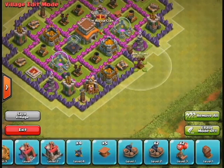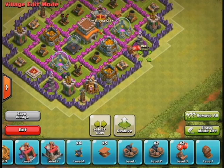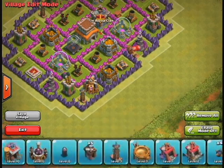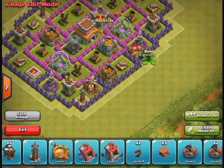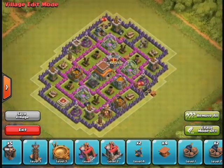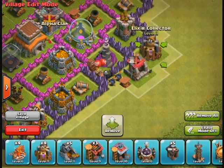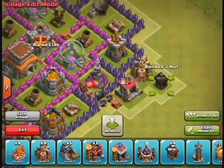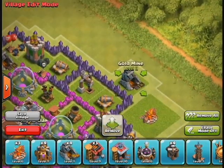I'm distributing the traps around the base. Unfortunately in this design I don't really have a lure where I'm drawing people into specific traps, which may count against me. But so far it's actually been okay based on the attacks I've seen, and I'll show you the replays — I'm not seeing it as a major issue.